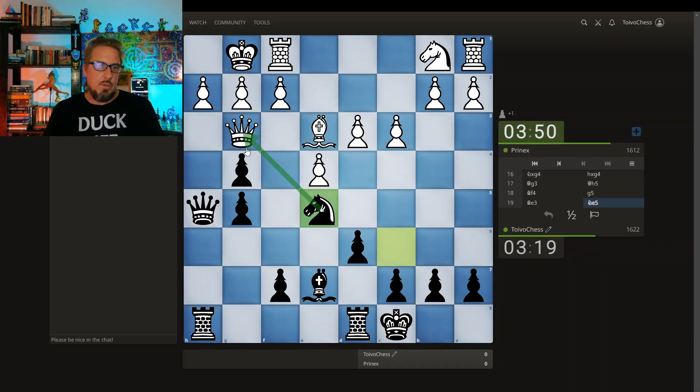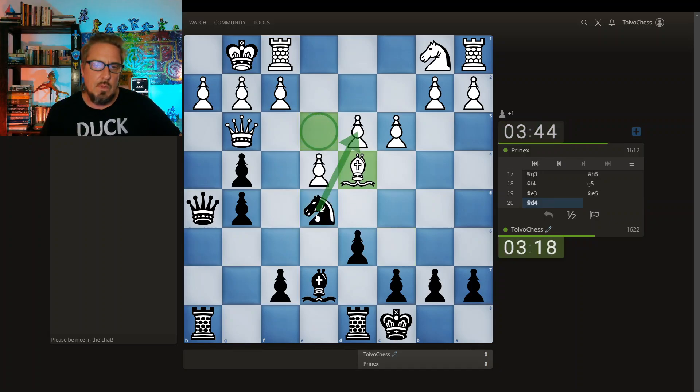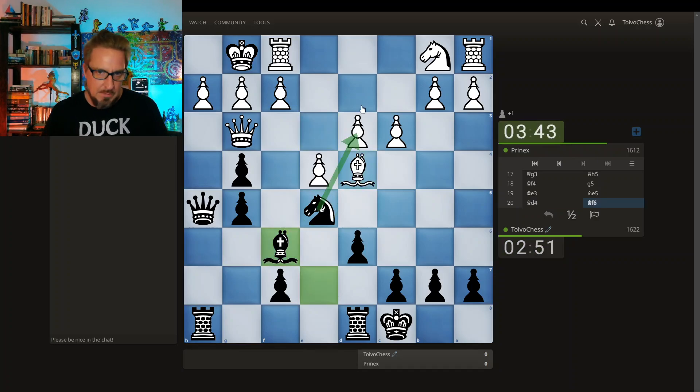Now, as discussed, bringing the Knight in — not going after the Queen but going after his pawn. I can grab here, I can grab here, with the idea that the Queen can't take because there's a mate right here on the board. But hold on — if I grab here the Queen takes and it's all for nothing. First bring the pawn here. The Bishop here feels a little more flexible, so I'm gonna go this way.